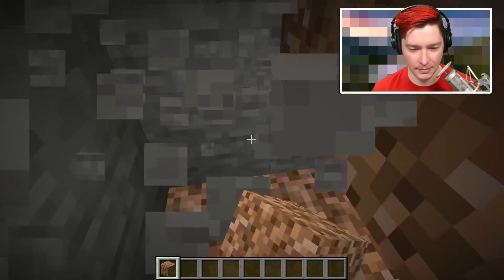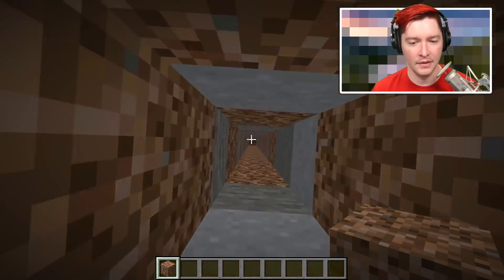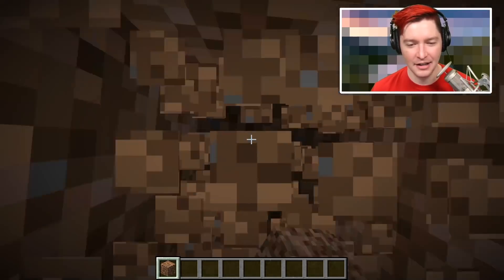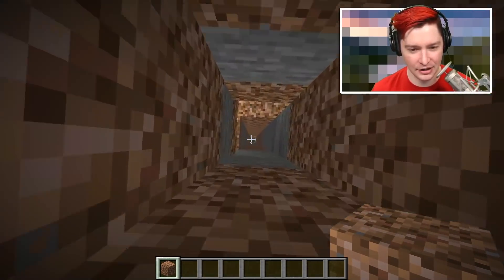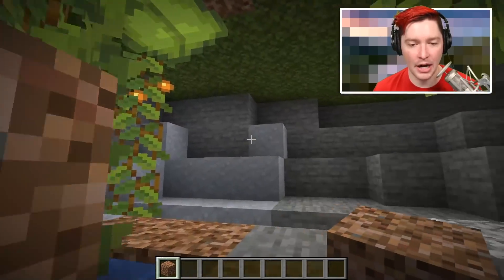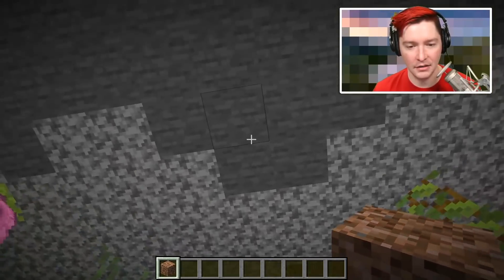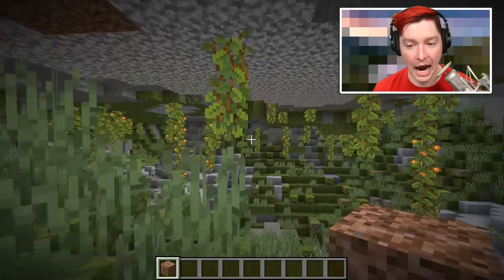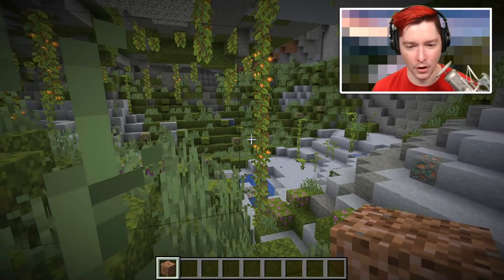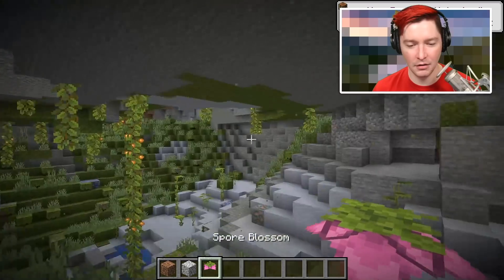Does it go all the way down? The roots of that tree — that is a lot of roots. That does not seem realistic; this is too much root. We're way up here and it just keeps going down. So that's one way to find a lush cave biome: look for an azalea tree on the surface and head down from there. I just noticed the particles — why did I not notice these particles before? So many particles coming from this one little spore blossom!